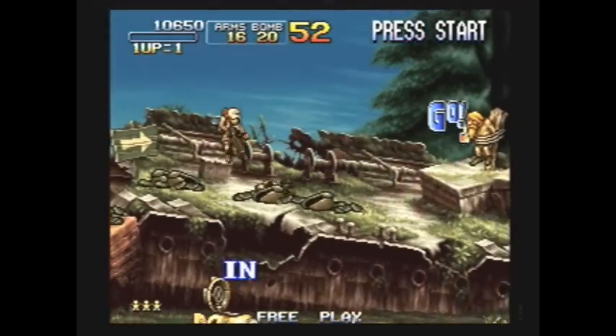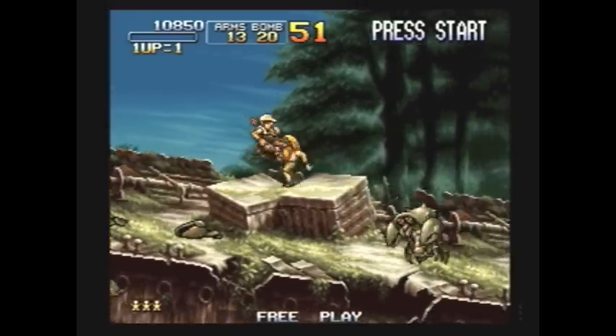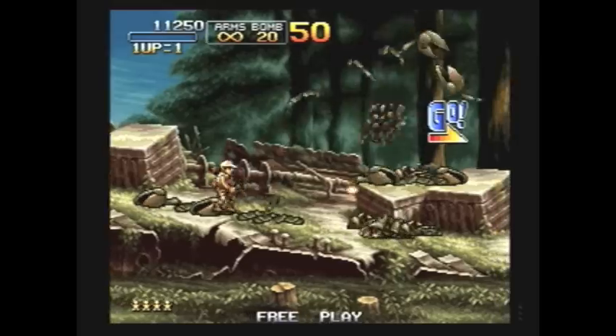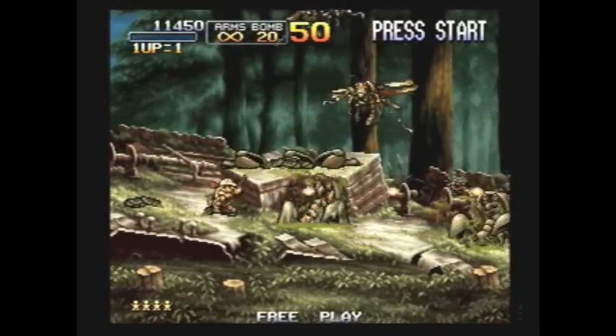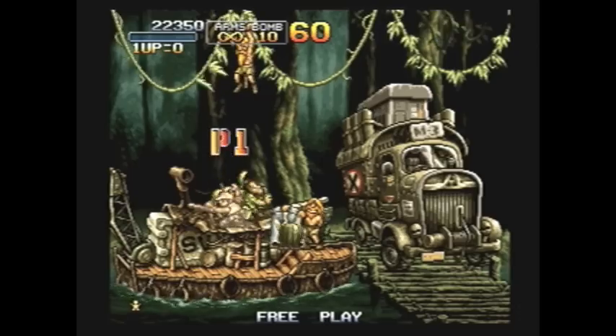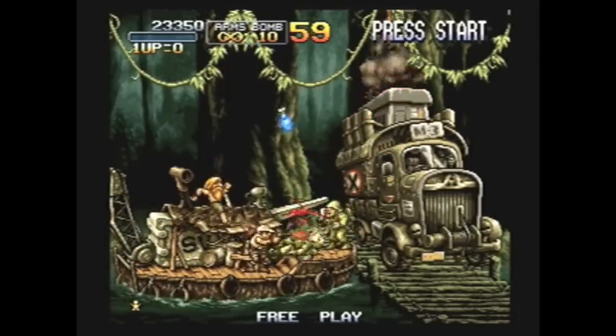I also want to mention there are multiple paths. For example, here you can go down into the submarine slug, which I decided not to do because I want to rescue the little soldier there. So there is a little bit of variety — it's not as clear cut as just always going to the obvious location. They mix it up quite nicely.